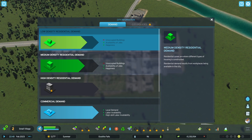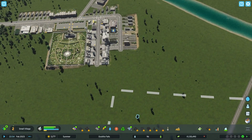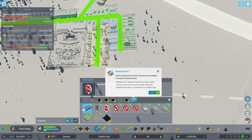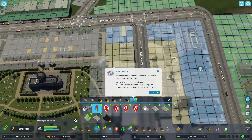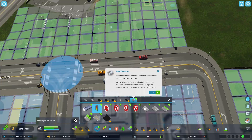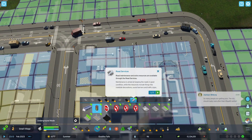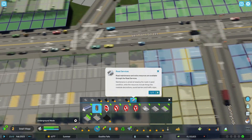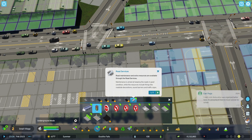Now we need medium density housing. Oh — road services! I see — uh-oh. Stop lights here? Is that what happened? Road maintenance and extra resources are available through the road services. Maintenance is aimed at keeping the road in good condition, while the resources include things like roadside decoration, sound barriers, and traffic signs.